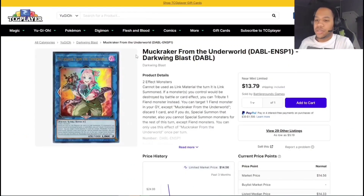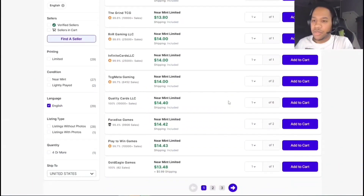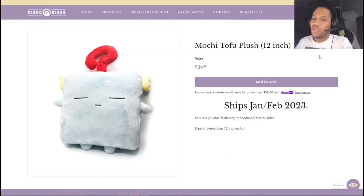We have Muckraker from the Underworld — specifically the ultra rare sneak peek version, because you can't really pull this one from a pack like a local or tournament. If Dark Worlds really do go off then this is the card to look at. If you just want a copy then just get the super rare copy — no problem with that. $13-14 is not too expensive when we talk about Yu-Gi-Oh cards.